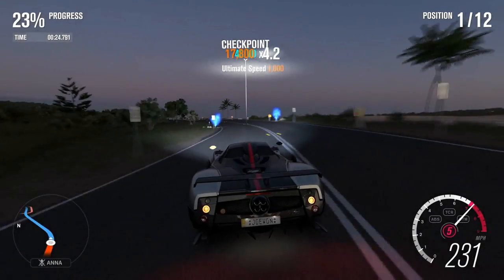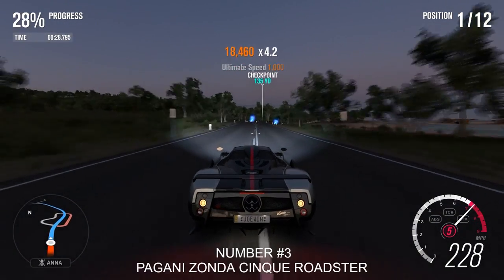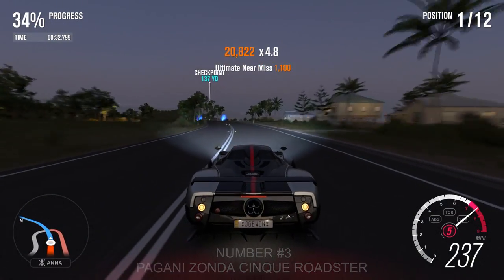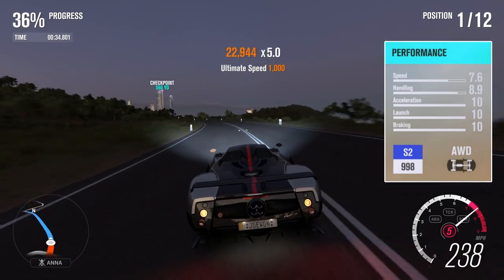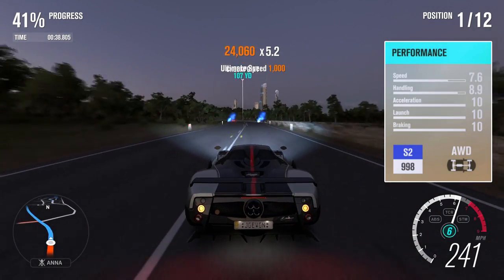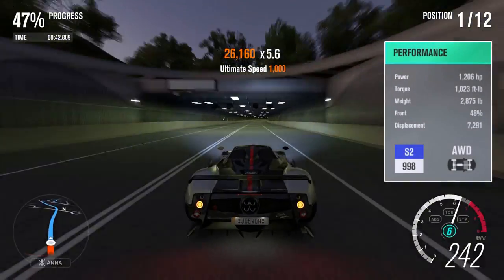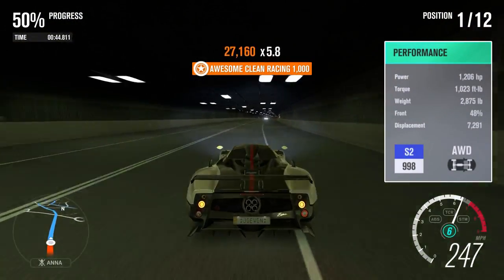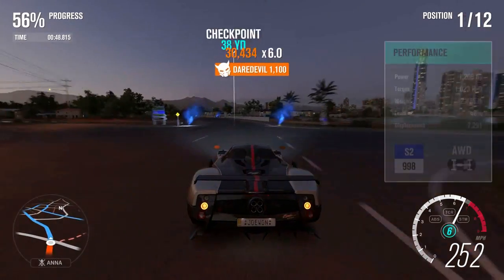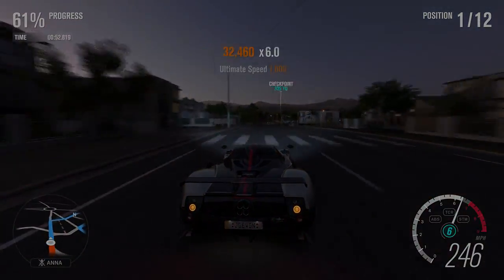Number 3: the Pagani Zonda Roadster. This car is a rival machine. Like the Koenigsegg Regera, it can do some unbelievable times on S2 leaderboards, but we're stepping away from the ultimate tune to give you something truly nice to drive. The Pagani is super smooth, super fast in a straight line with incredible grip. Even if you're a beginner or a competitive pro, this car is for everybody and anyone can drive it.